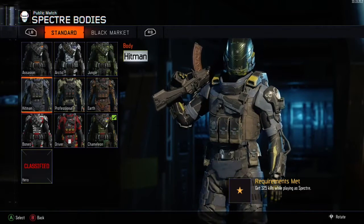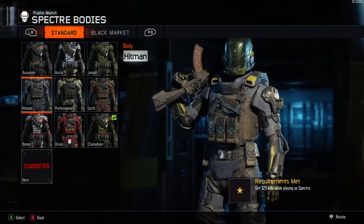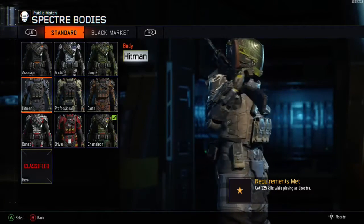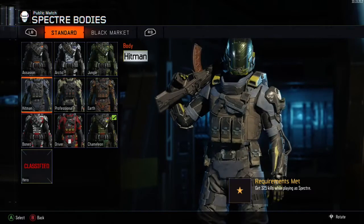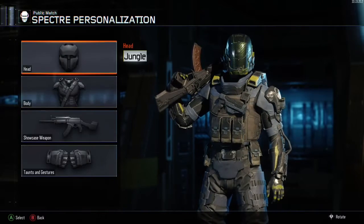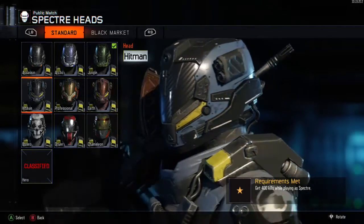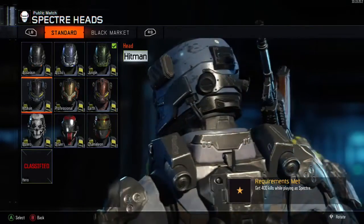For the Hitman body armor we need 325 kills. That's starting to look pretty good - the more kills you get, the better the body armor begins to look. Then we move back over to the headgear where you'll need 400 kills for this one, and that's the whole suit there - you can see it's got nice colors.